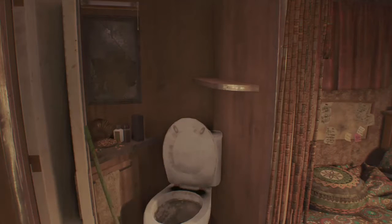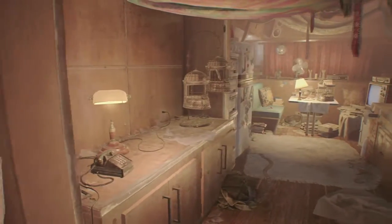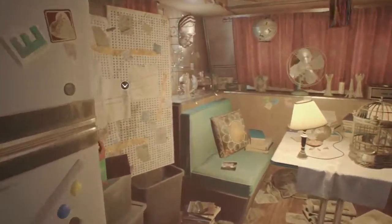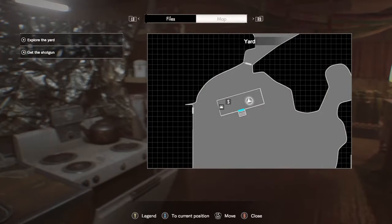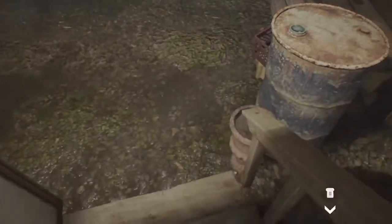What's up guys, it's Tactical here, welcome back to another episode of Let's Play Resident Evil 7: Biohazard. In the last episode we finally made it out of the main house and got into this trailer. Now we've got to explore the yard and get the shotgun somehow.